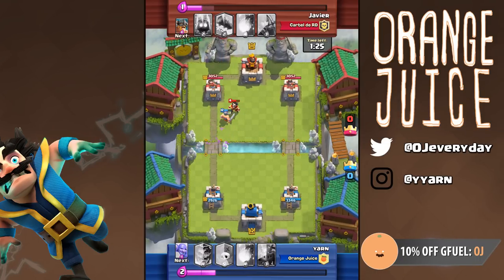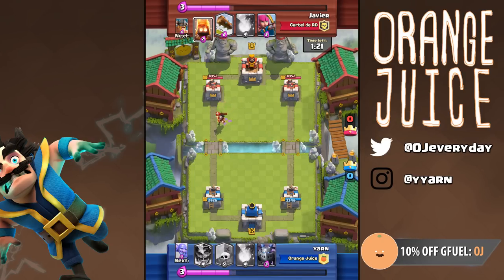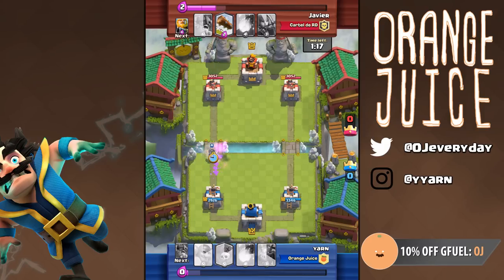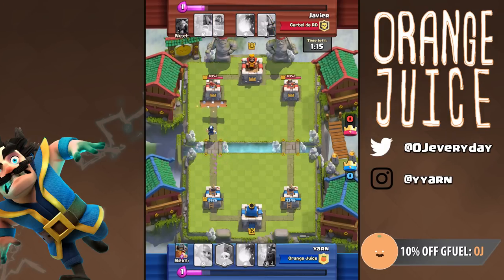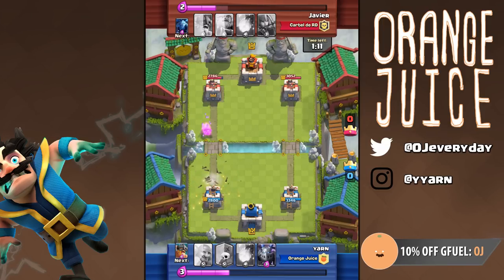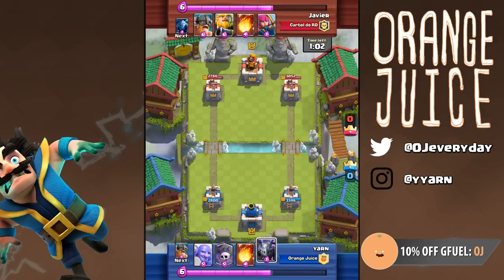My surviving Barbarians get two hits off the Electro Wizard — this is perfect because the tower will kill it before it reaches my tower. But this guy is really good — he sends in Fire Spirits to tank for his wizard. That combo would have really damaged my tower; there's no way I could have afforded that, so I had to use my Electro Wizard. Left ignored, my level 4 Electro Wizard would have dealt over a thousand damage, but the Log shuts him down, so he only deals 300.